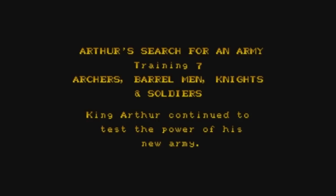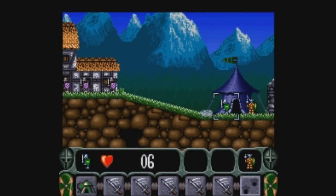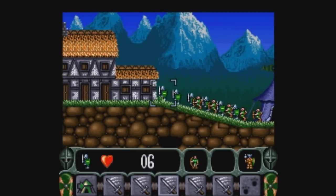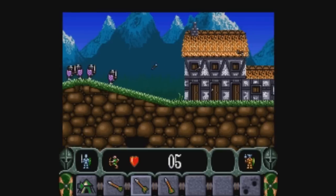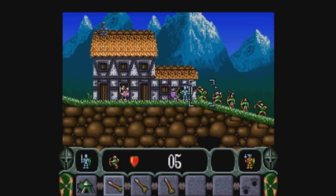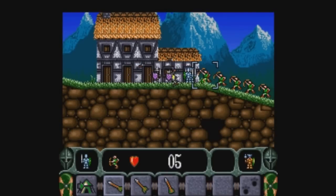Archers, barrel men, knights, and soldiers — this is pretty much archers and knights on this one, along with barrel men to blow up doors. Now we can finally start combining together as we piece the army together. We're going to use the knights and archers together — something you have to do frequently throughout the game. Put the knights in front as a meat shield, then use the archers to shoot these guys down. Remember, that building's suspicious — enemies are going to come out, so as soon as we start killing these guys, more enemies are going to pile out. The knights are making sure the archers don't get killed instantly when these guys come out of the building.